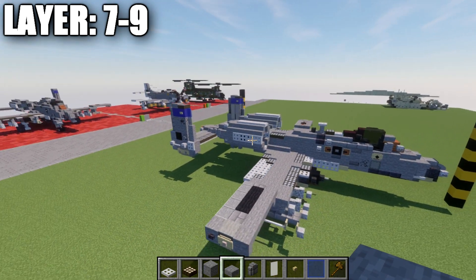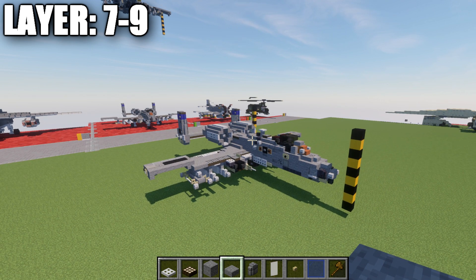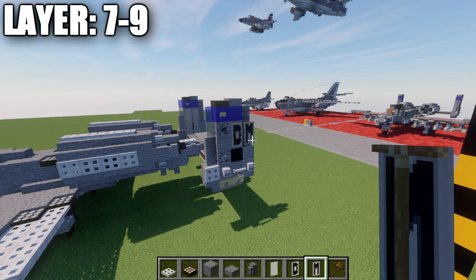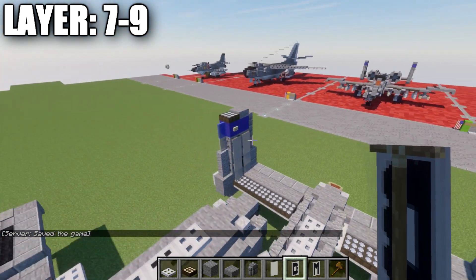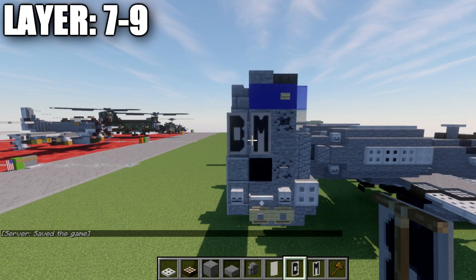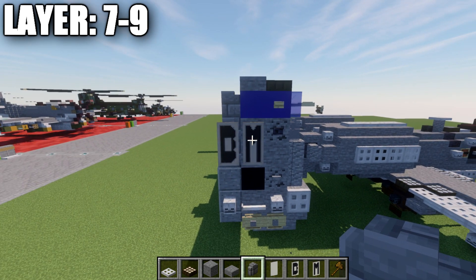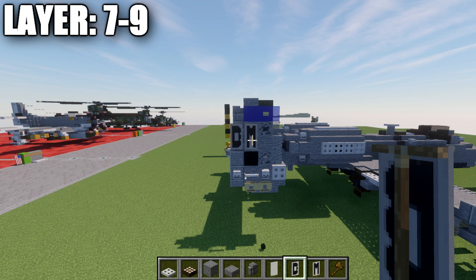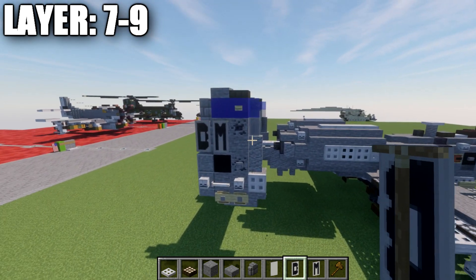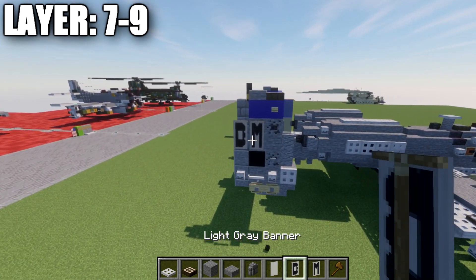That completes the in-flight version of the build. From this point we move into the landed version, showing how to add the landing gear. Also, the DM base identifier for Davis-Monthan Air Force Base is positioned on the side — you can change this to whatever lettering you want. The tail flash color can also be changed to whatever you like since glass and concrete are available in nearly all colors. Lots of playability with the design.